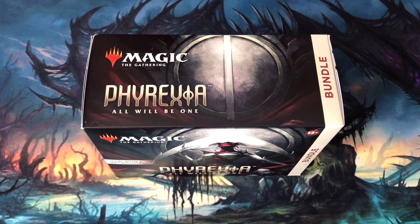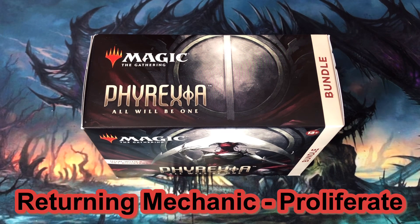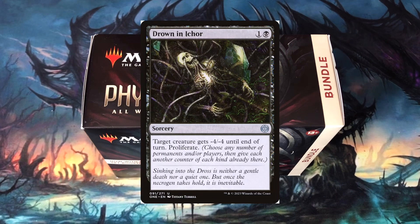There is one returning mechanic found in Phyrexia All Will Be One. A mechanic first featured in Scars of Mirrodin — Proliferate — appears on many cards in the set. When I cast Drown in Ichor, first I will give a target creature -4/-4 until end of turn. Then I can proliferate, or choose any number of permanents and/or players, then give each an additional counter of the same kind already on that permanent.